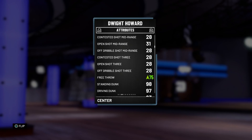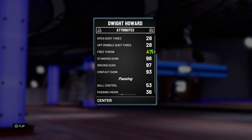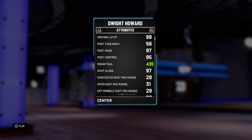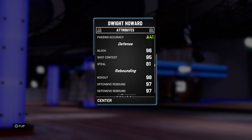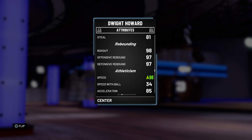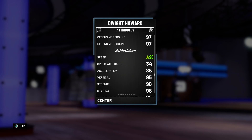The biggest thing about the shoe is that it boosts his free throw from a 70 to a 75 — that's the biggest thing for a big man since they're going to be drawing a lot of fouls. He's also got the dunking stats: 93 contact dunk, 97 driving, 98 standing. You know he's got those tendencies too. Great defense with a 96 block, 95 shot contest, and even an 81 steal. Rebounding is phenomenal — 97 offensive and defensive, great box out at 98. And the shoe also boosts his speed by 5, from a 93 to a 98, which is absolutely insane for a big man.